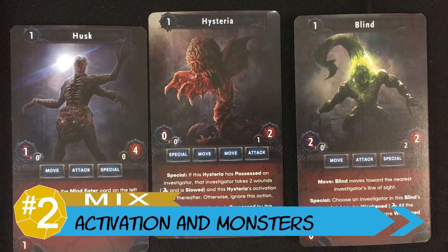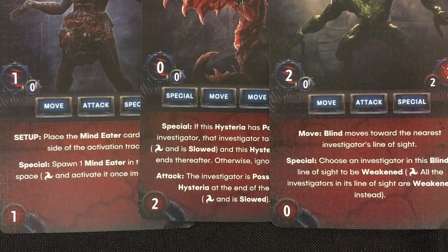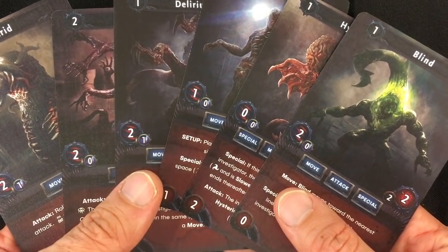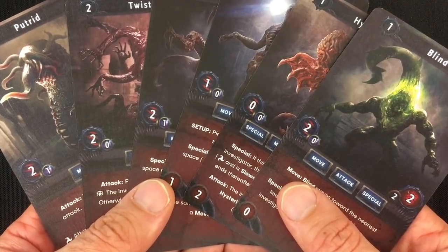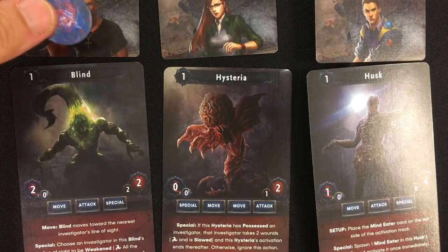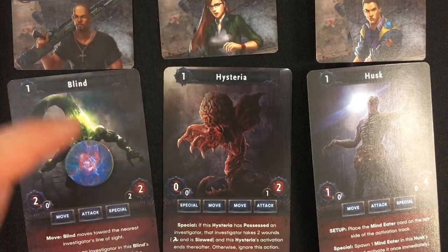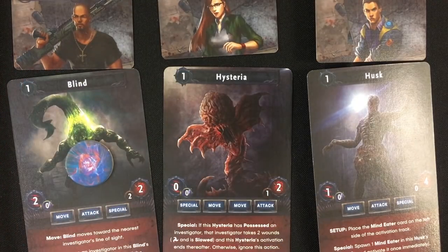My number two is another mix, again leaning pro, and that's the monster variety and how the monsters and players activate in the game. Even in the base game, the monster variety is excellent. Each of these monsters requires truly different tactics to defeat, and because you select a random set of six of them for each game, it again adds a lot to the game's variety, even within the same mission. I also love the alternating activation system. Because you can see which characters are going to go before which types of monsters, you have a great amount of tactical choice in how you deal with monsters, preferably before they activate.